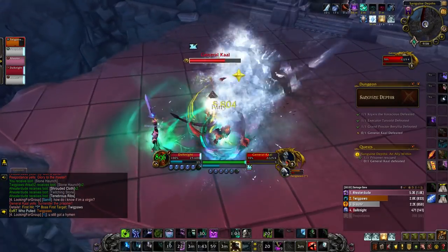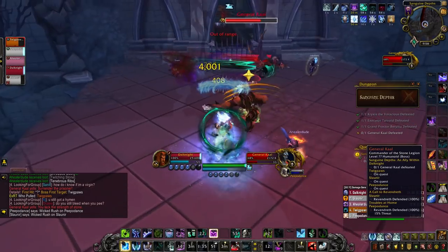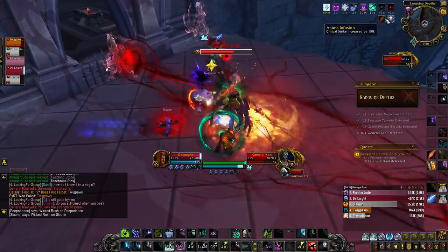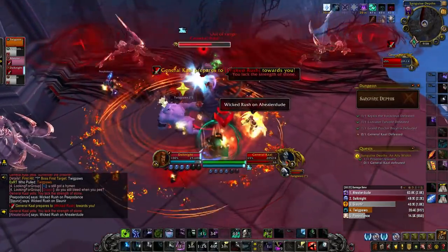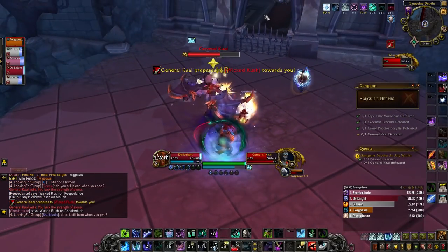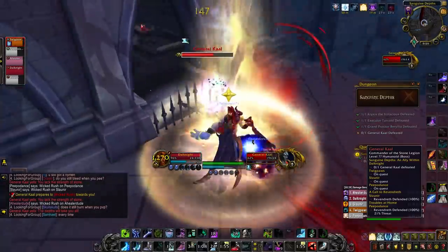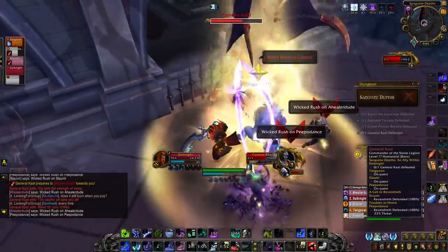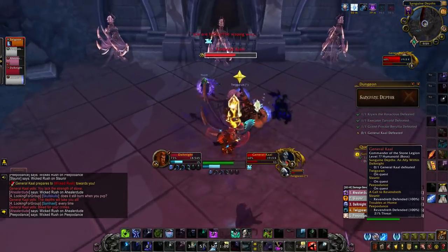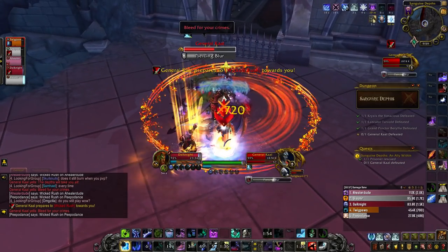Finally we have General Kaal. She slaps tanks around, so tanks are going to take a lot of baseline damage. General Kaal will also mark two players and charge to those two players — when she reaches a player, she'll do an AoE flurry that puts a damage over time on nearby allies. She will also segment portions of the room into thirds and have illusionary versions of herself slice through the floor, so make sure you're not standing in the way of those illusions. She'll also use Gloom Squall, which is a massive knockback, and you have to use the Naru from the third boss to drop a defensive buff and prevent knockbacks. This extra action button also removes all bleeds, so as General Kaal stacks bleeds on party members, you'll be able to remove them temporarily, allowing your healer to catch up.